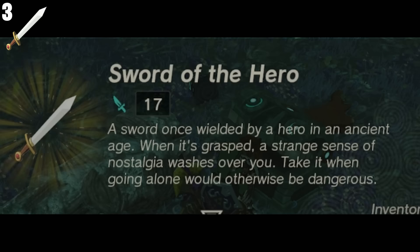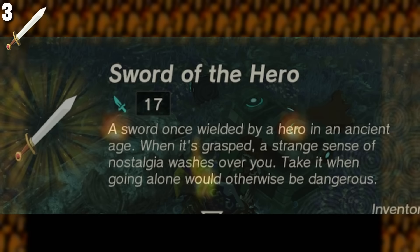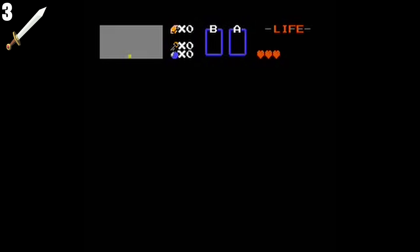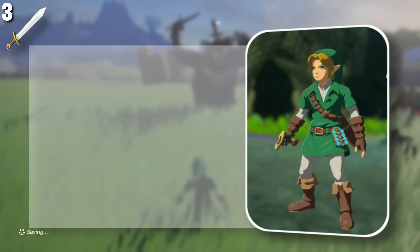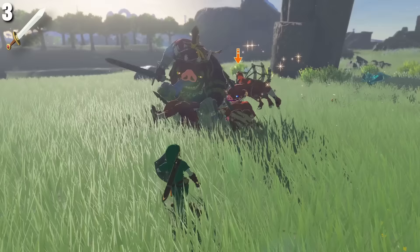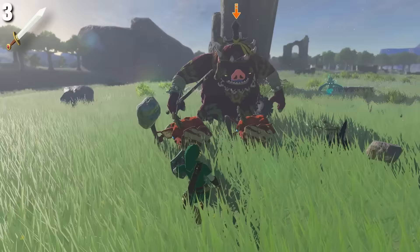A sword once wielded by a hero in an ancient age — when it's grasped, a strange sense of nostalgia washes over you. Take it when going alone would otherwise be dangerous. This is a reference to the very first Zelda game, where Link received this exact sword from an old man who said, 'It's dangerous to go alone, take this.' The sword itself does 17 damage, has a durability of 27, and has no special abilities. You can use it for combat especially at the beginning of the game considering how easily you can obtain it, but later in the game I wouldn't really recommend it.